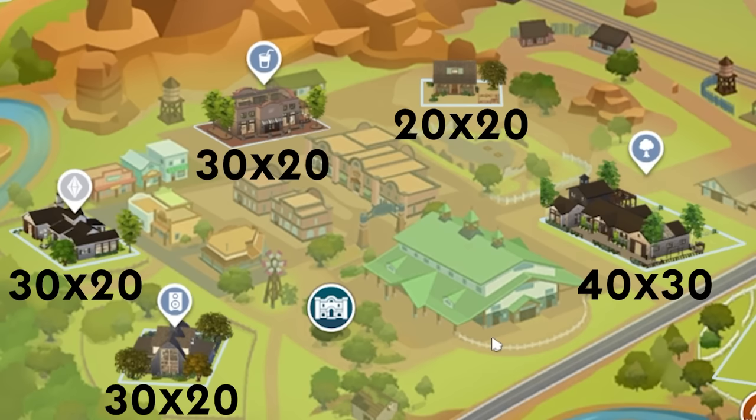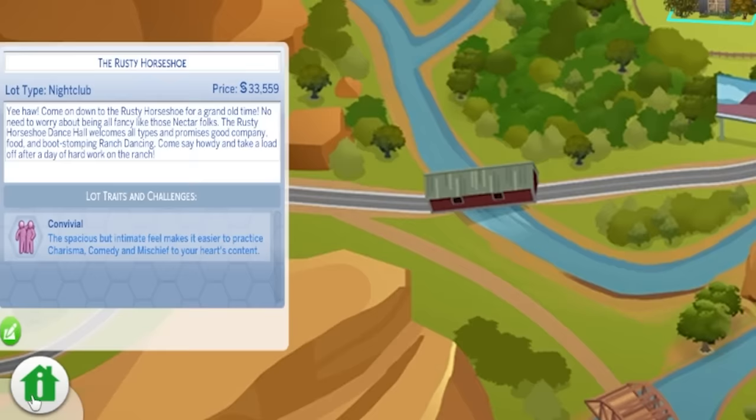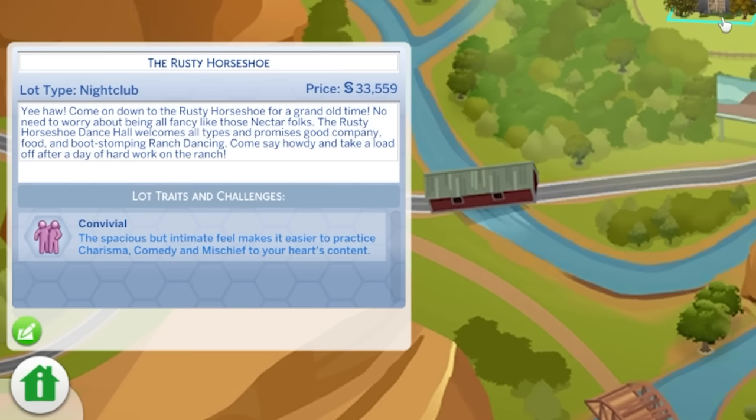The nightclub is known as the Rusty Horseshoe. Come on down for a grand old time — no need to worry about being all fancy like those nectar folks. The Rusty Horseshoe dance hall welcomes all types and promises good company, food, and boot stomping ranch dancing. Come say howdy and take a load off after a day of hard work on the ranch.